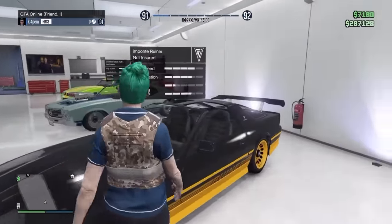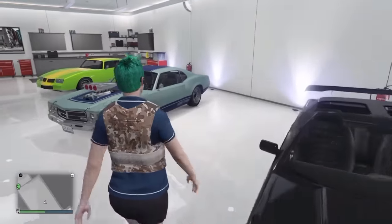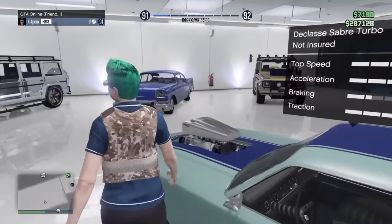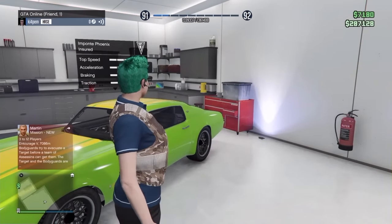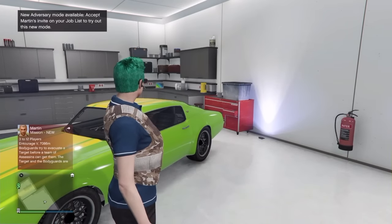The black and yellow Ruiner — I think I got two of these, I'm gonna have to trade one in and go try to find me a blue one. Now we have the sea-wash green Sabre Turbo, and we have the chopped tail Phoenix.